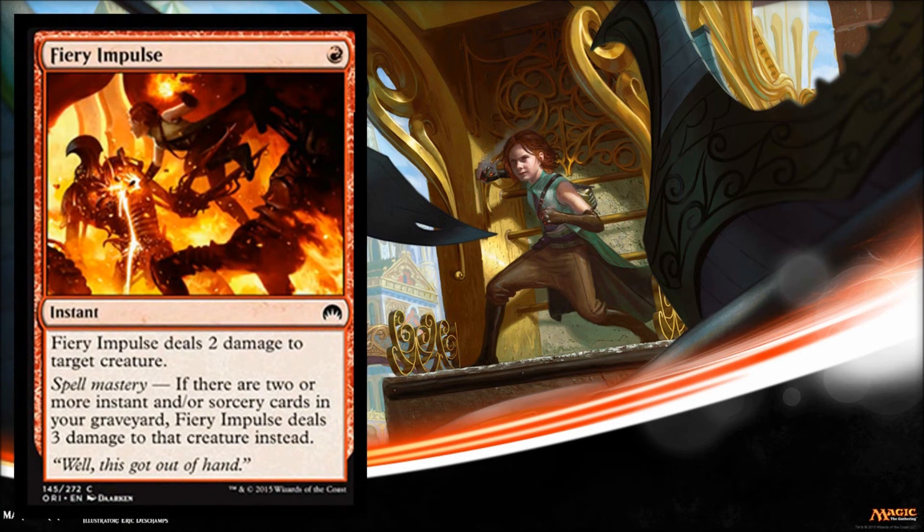Fiery Impulse — and this is sort of exciting. It's a one casting cost burn spell, which is always awesome, but you can only target creatures, which is a little disappointing. It has spell mastery, so if you have two or more instants or sorceries already in your graveyard, it deals three damage instead of two — it feels a little more like a Lightning Bolt. It's at instant speed, which is awesome. I just wish you could go to the face with it for more versatility. But this is red removal — it's premium. You're going to play it and be happy to draft it.